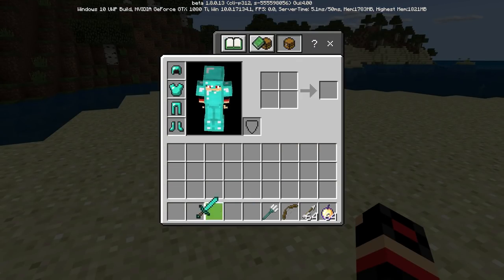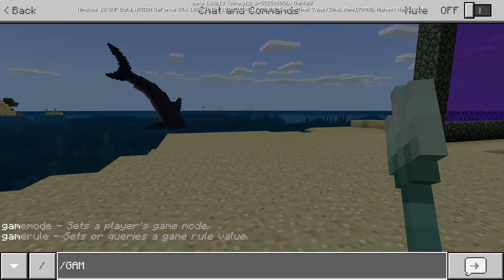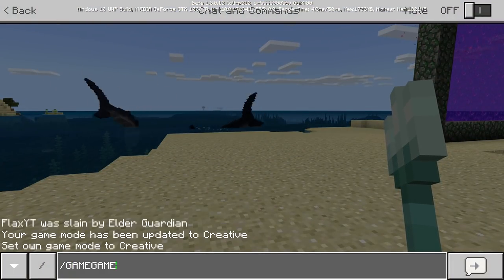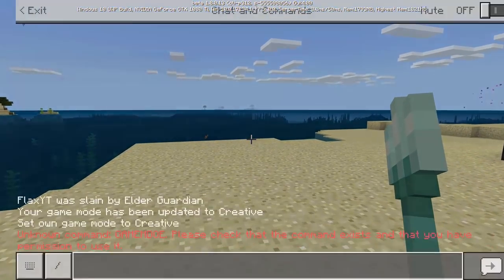And we are all set to go guys. So let's go ahead and put the armor on, we are going to keep that on us. The bow and trident will go over there. I do think that's about it. So let's go ahead and go into survival mode and hopefully go and fight them guys.